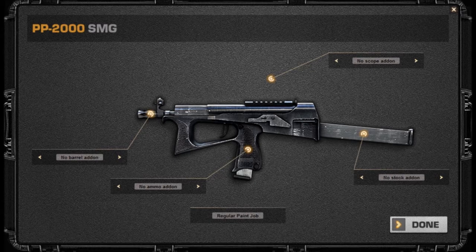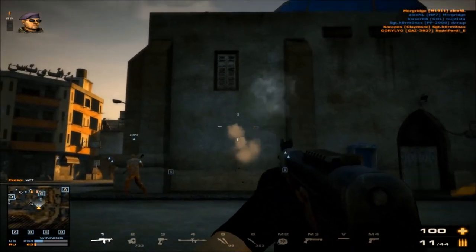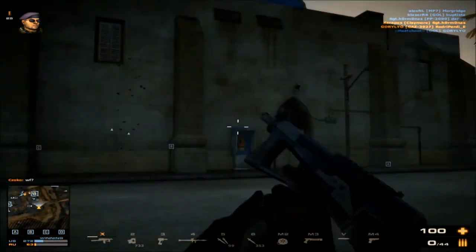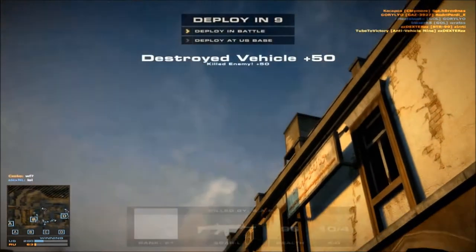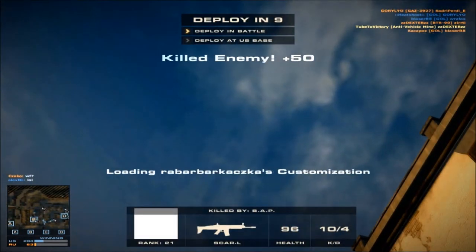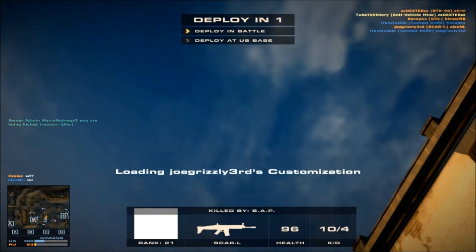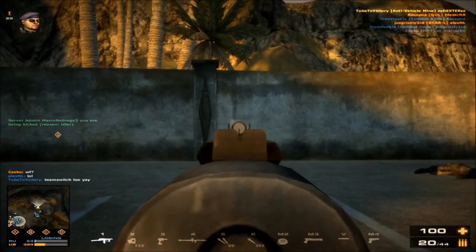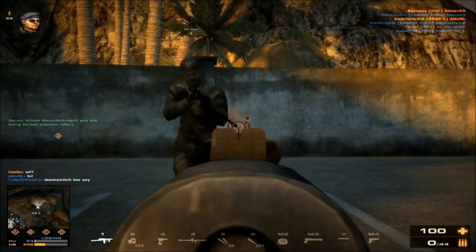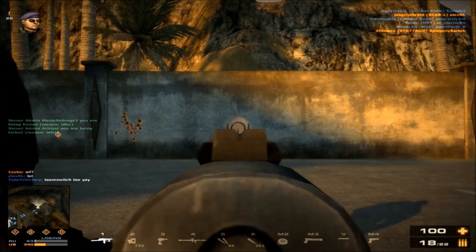The PP2000 — this is the default submachine gun for the Engineer class. It has 22 bullets per magazine with 2 extra magazines, giving a total of 66 bullets. Its deviation is pretty high, but its deviation return — the time it takes for accuracy to reset between shots — is very low.